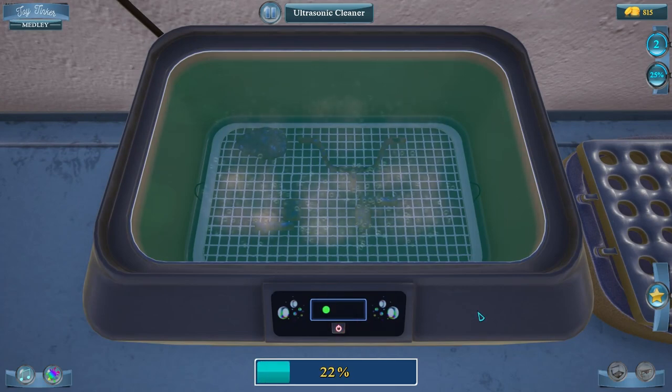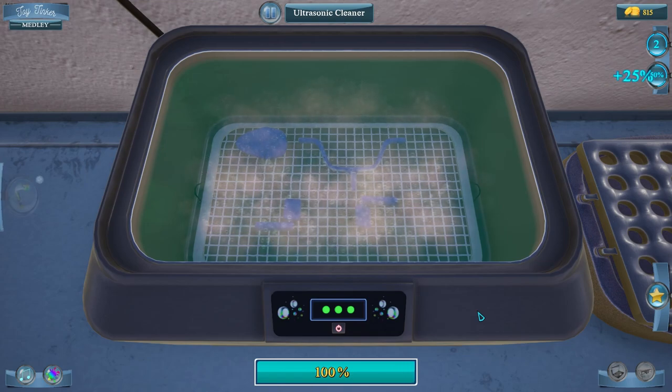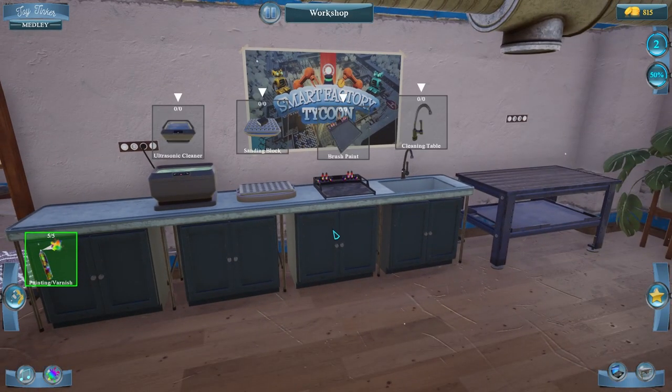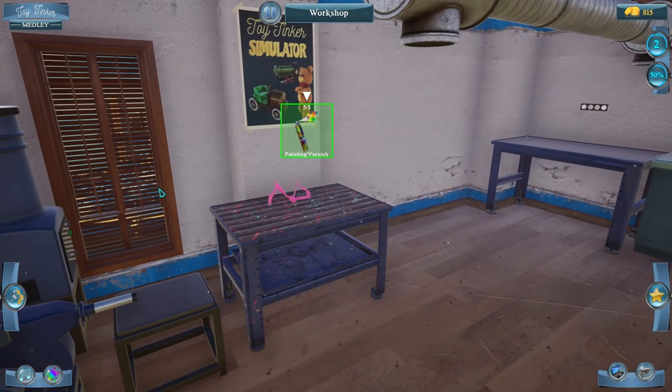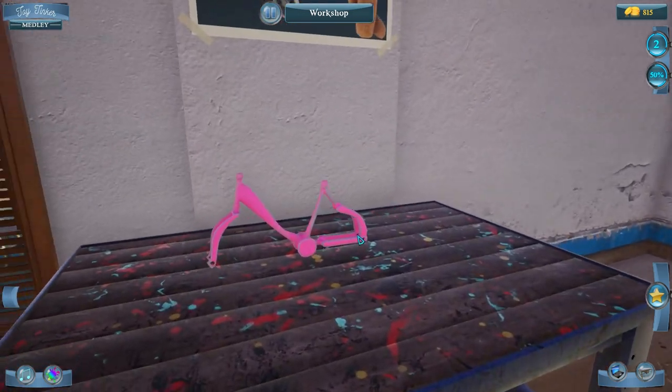Let's go to the ultrasonic cleaner — turn it on and it does all the work for us. Now it moves our parts to where they need to go next. We're going to paint: we'll paint the frame pink.